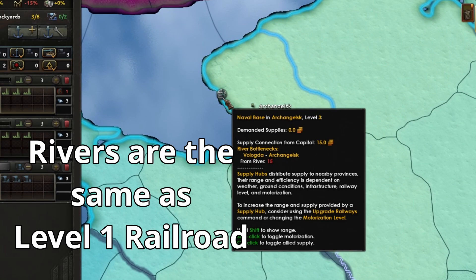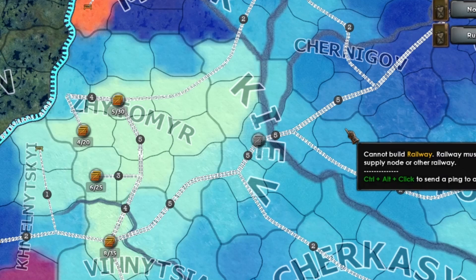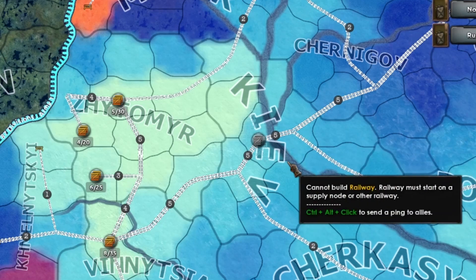Rivers count as if they were a level 1 railroad. States can have multiple hubs, and they can also overlap, extending your nearby supply.